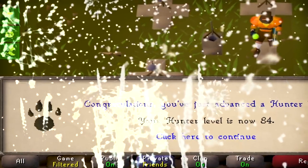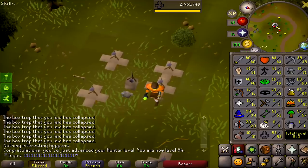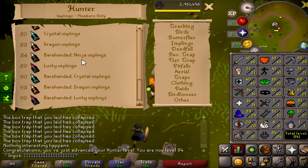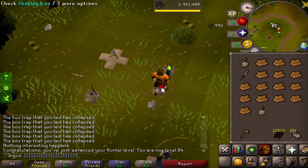There we go - 84 freaking hunter! It doesn't even say anything about it but let me show you: 84 hunter. We can now do bare-handed ninja implings. We're done - pick up our traps and get over to Wintertodt.